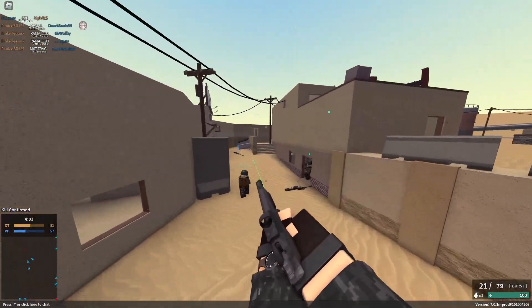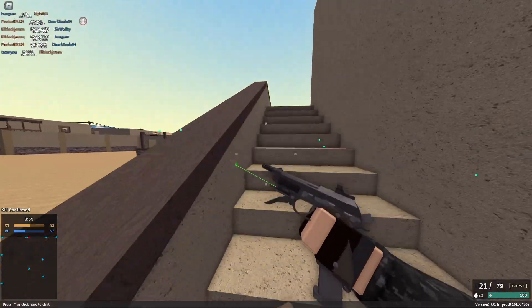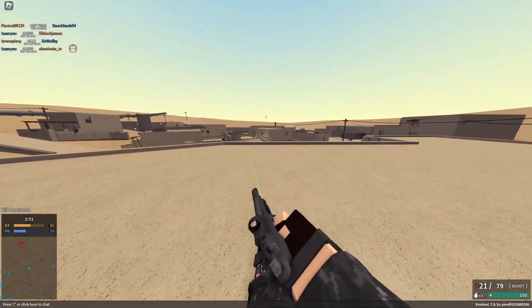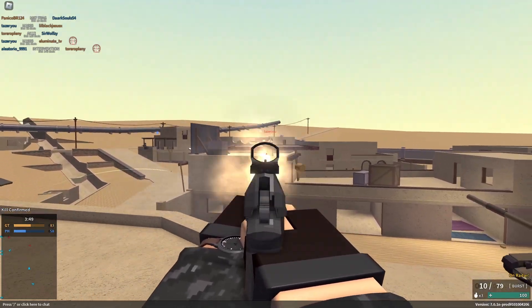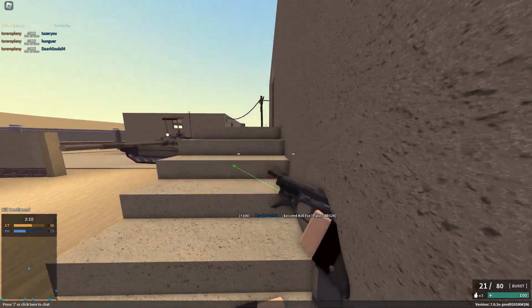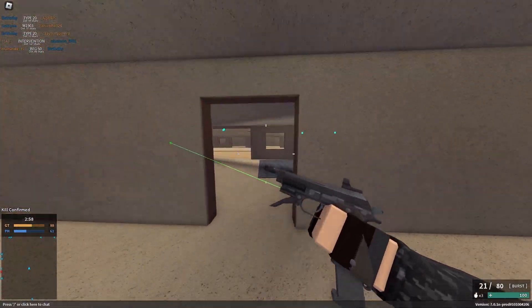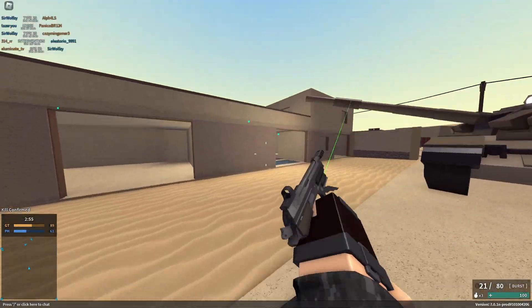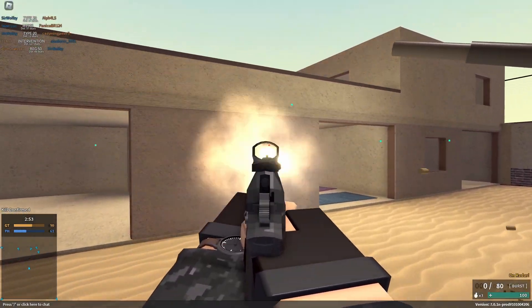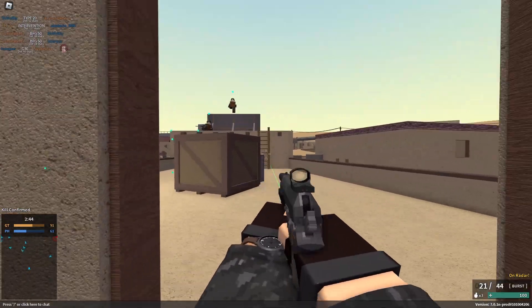Next up is a gun a lot of people used to love — probably one of the best guns in the game until it got nerfed — and that's the 93R. Back when you could hyperburst it, it was amazing: very little recoil, a 20-round magazine, good three-hit kill range, and 1100 RPM. It was basically like the Glock 18 but with better recoil and could three-shot or five-shot at any range.